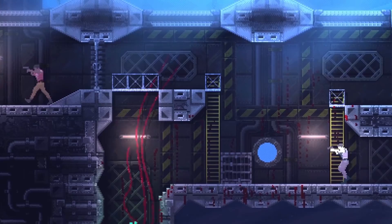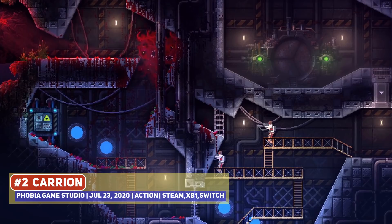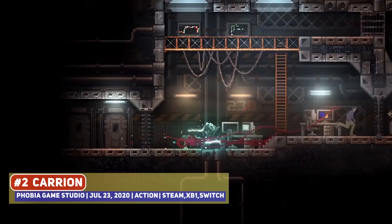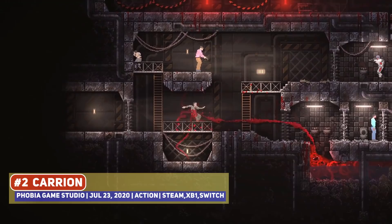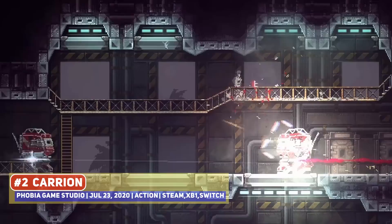Another high-quality pixel art title which has been on my radar ever since it was announced is Carrion, one where you play as a monstrous alien blob and have to skulk around hunting down the humans. The use of lighting and particle effects — especially that of enemy flamethrowers — is one of the most impressive bits, and coming from the developer that also made the impressive looking Butcher, this was not a surprise. One of the most successful games of the year as well for good reason — check it out if you have not.